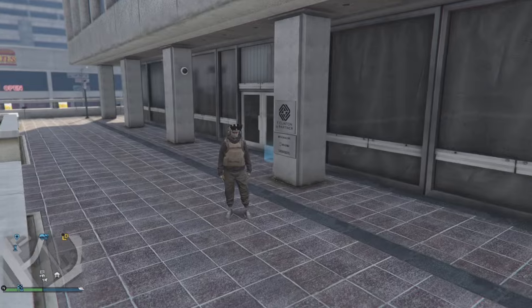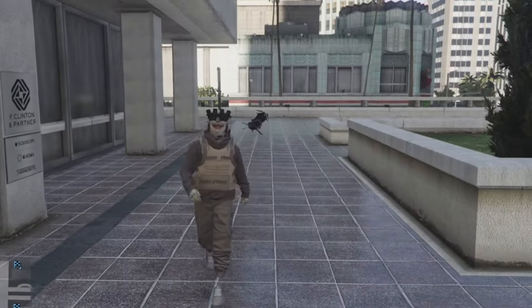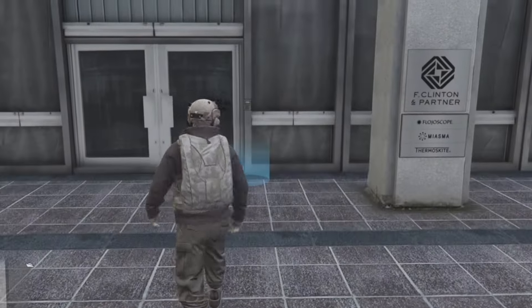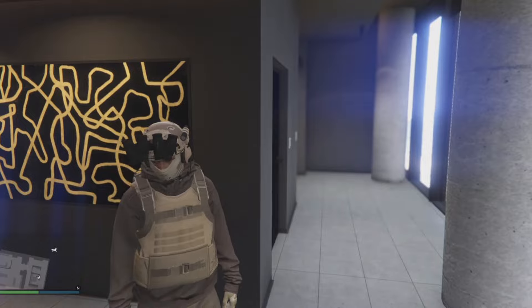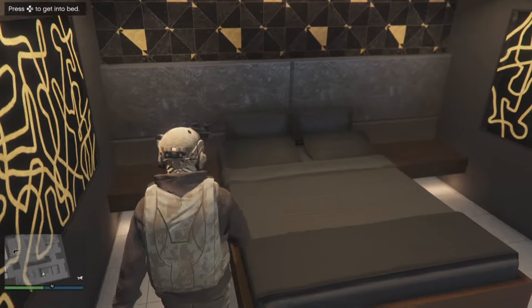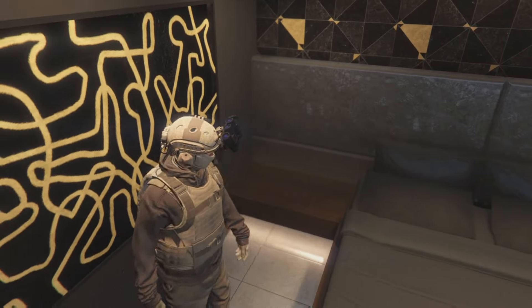To get the goggles on the outfit, you need any property with a bed that's not an apartment — I chose my agency. Head into the property, make sure you have just the helmet and just the mask on, then head over to the bed and click right on the d-pad to lay down. Your character will take off the helmet and mask.